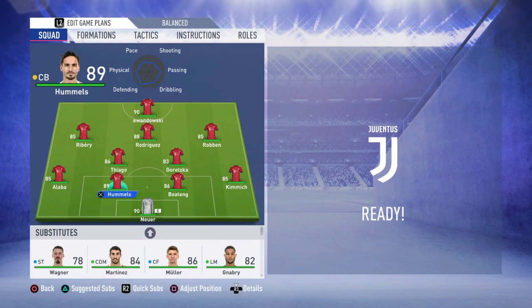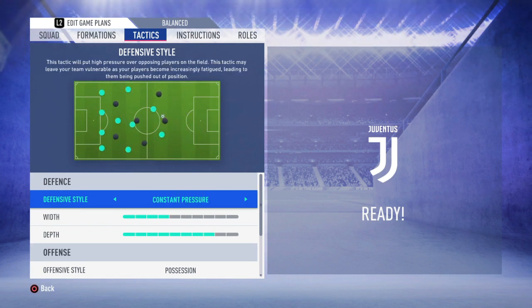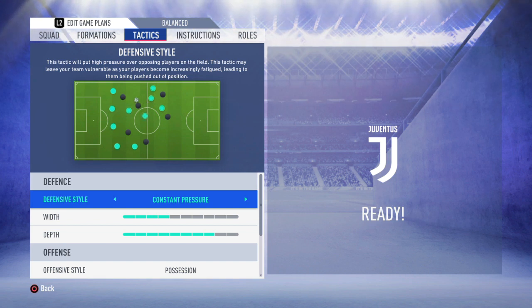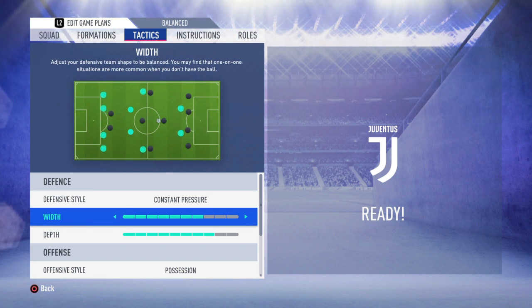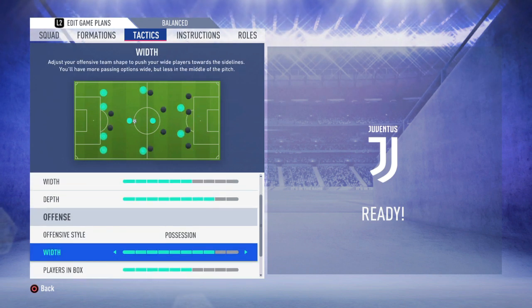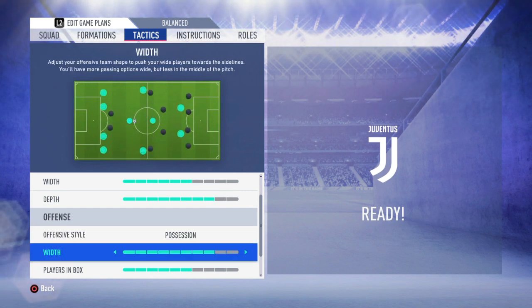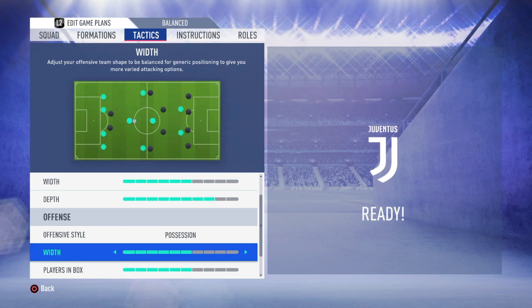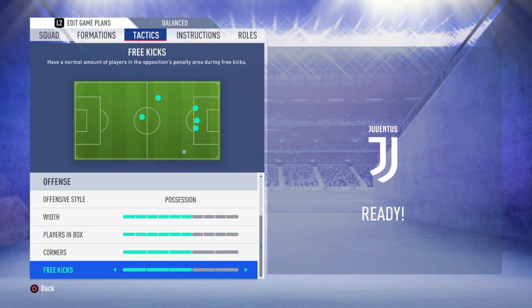So let me just make a few changes to the players. With the new FIFA 19 tactics, you obviously need to apply constant pressure when you're defending, so I'm setting the defending style as constant pressure. We can definitely afford some width during the time we're defending. Let the depth be as it is. The offensive style will obviously be possession play because it's tiki-taka and that's what you do. During an offensive period, when we are attacking, we obviously need to reduce the width because it creates more room for passing. The rest of the attributes don't affect the player that much, so it's your choice.